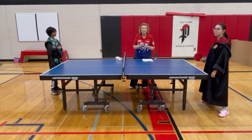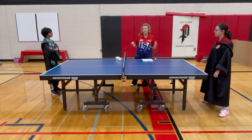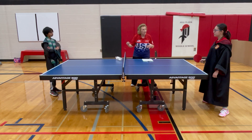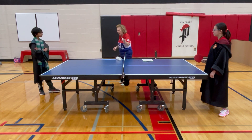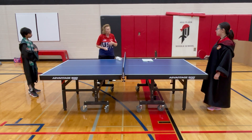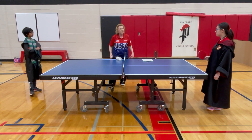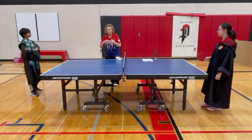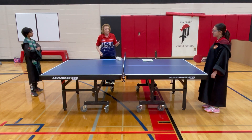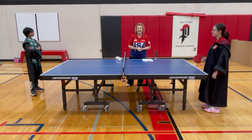One other thing before we close: often at tournaments there is not an umpire for every table, so players have to officiate and keep track of the score themselves. If a dispute arises over whether the ball caught the edge — remember, any part of the ball catching any part of the top of the table is good — the rule of thumb, exercising fair play, is that the player closest to that side of the table makes the call. Exercise fair play and good sportsmanship, and have a lot of fun. Thank you.